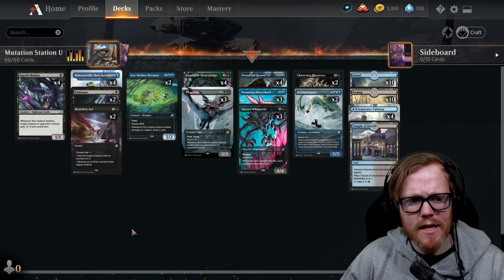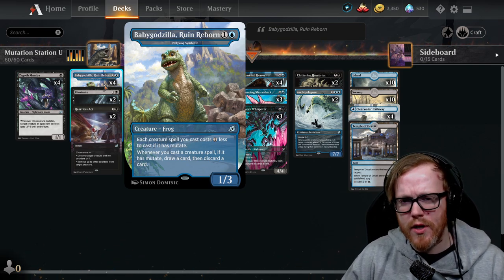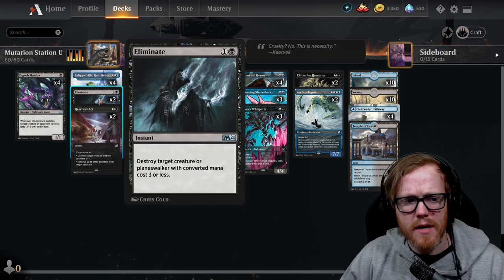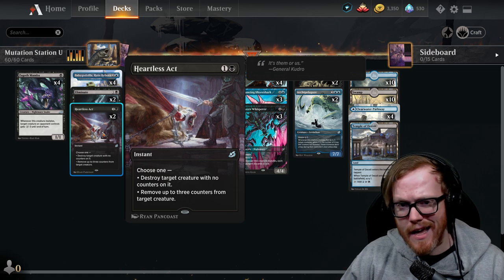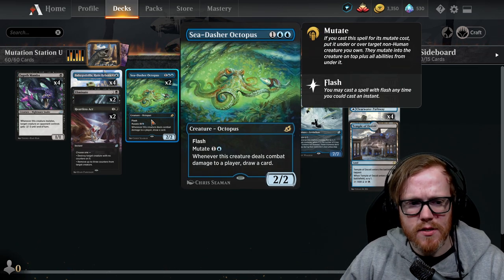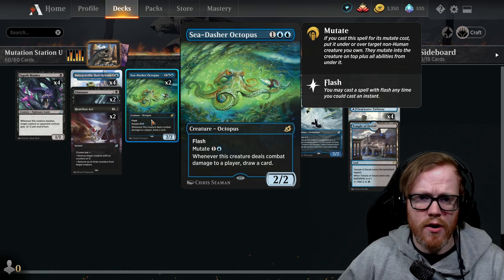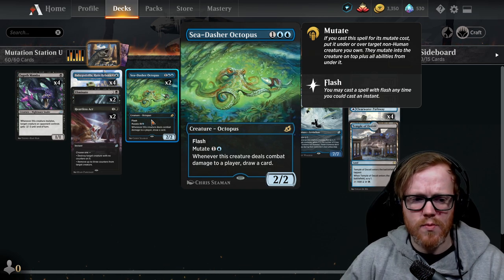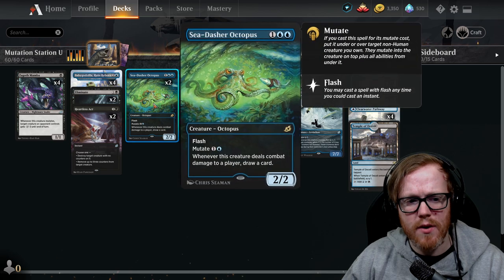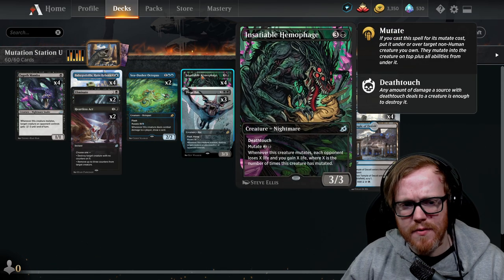We increased Pollywog Symbiote to four copies since we want to draw it in the early game and curve into our later-game mutates. I added Heartless Act to balance out Eliminate — Eliminate only targets creatures with three or less power whereas Heartless Act can target anything without counters, so it's a fair balance. We increased Sea-Dasher Octopus to two copies; with a Pollywog Symbiote out, it only costs one blue mana to mutate, which can surprise opponents in the later game.